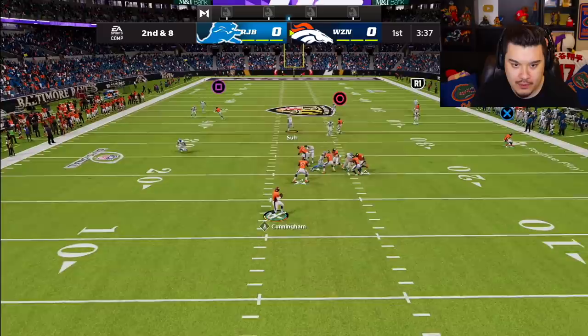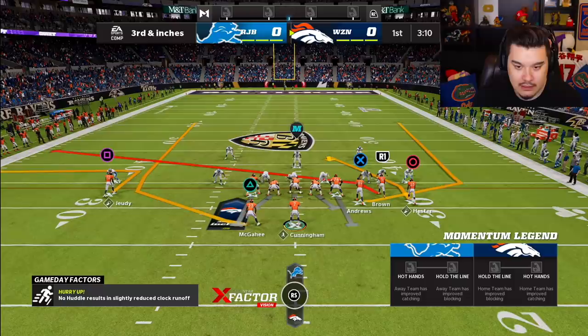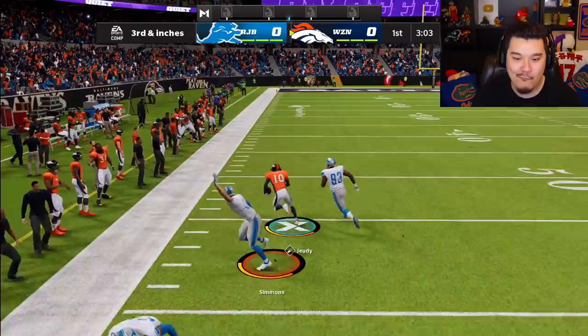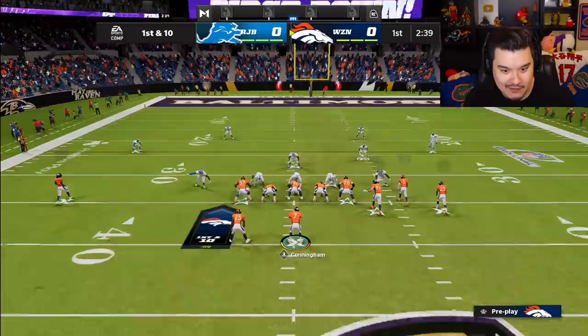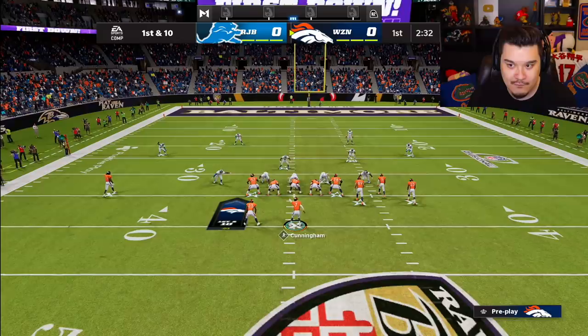X is open over there so we'll just take the easy yards, get that first down. He stuffed us. Out route should work here - yep, wide open Jerry Judy out route! He tried to go for a pick there - we got through that, juke him out! There were like three guys that should have tackled us. He kind of took himself out of position by going for a pick when he wasn't even close to the ball.